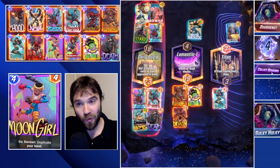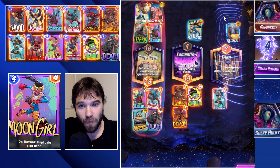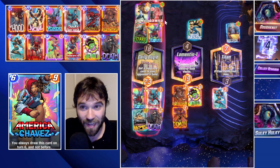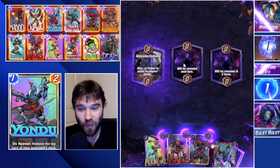We are still able to outpace them in the left lane because of the Mojo bonus we stole from them in Daily Bugle, and we win Lamentis very heavily as well — able to swing the four-cube victory. That was a little scary with the Professor X lockdown. I wasn't anticipating the lockdown, so we got lucky.